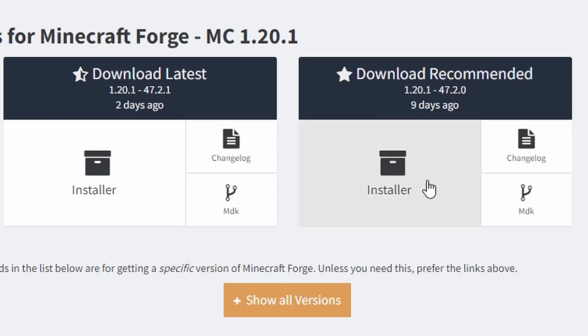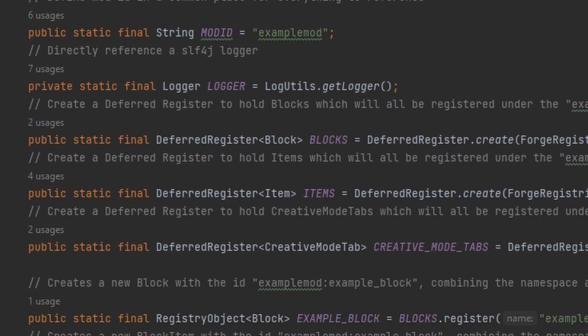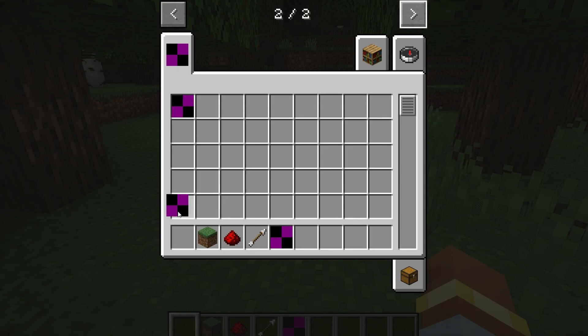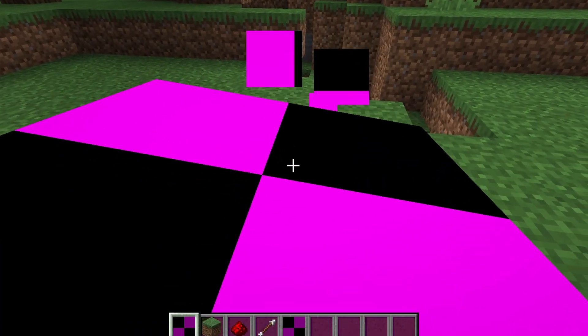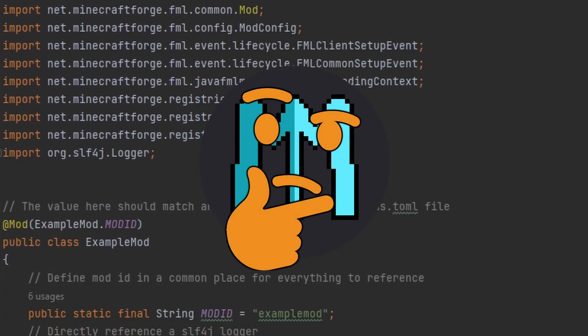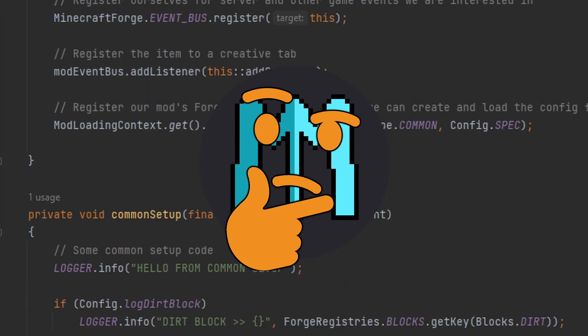The first step is to download the Forge code and then run Forge with it. Thankfully, it comes with an example mod which has a new block already. That's so cool! Let's place it! I have no idea how any of this works, so the obvious thing to do is to watch tutorials.